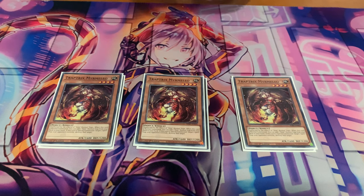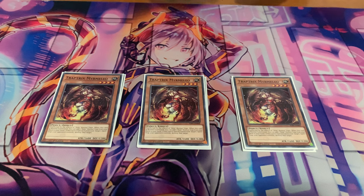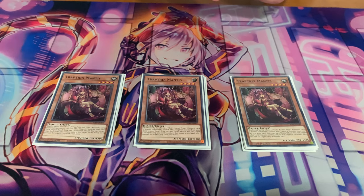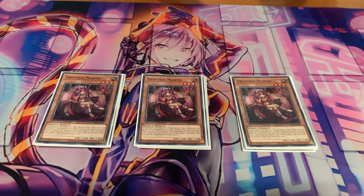Then we have Trimmer Melee because it's the best normal summon — you can search to any of your traps. Most normally we'll be searching for Holatia for our combos. It just has a really good special summon effect to destroy your opponent's back row. Those two are the best to summon off of Sarah during your opponent's turn. Then triple Mantis because it can get you to an extender on normal summon like Campa, for example — just maximize the engine.